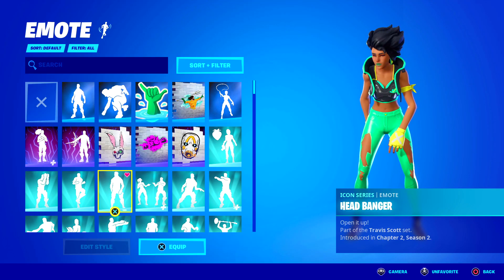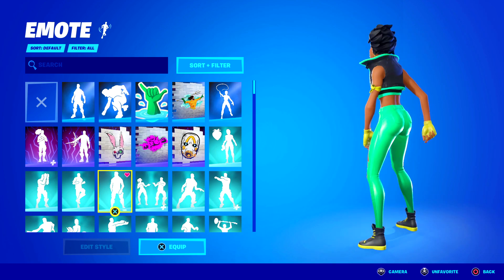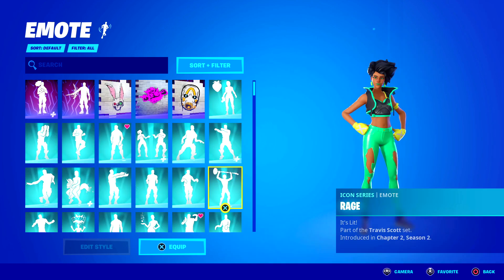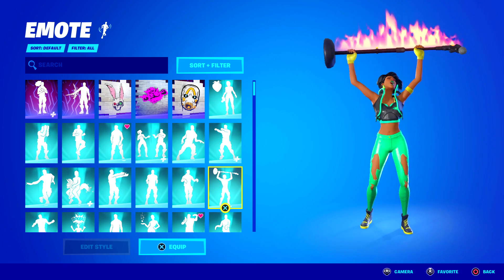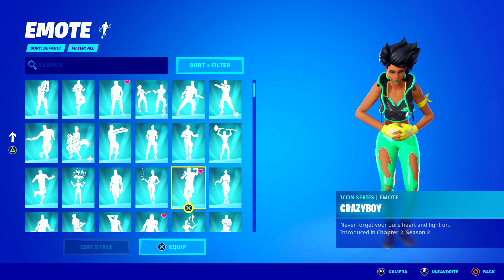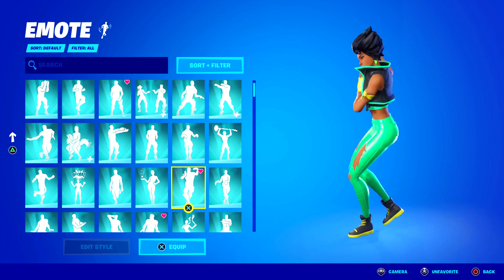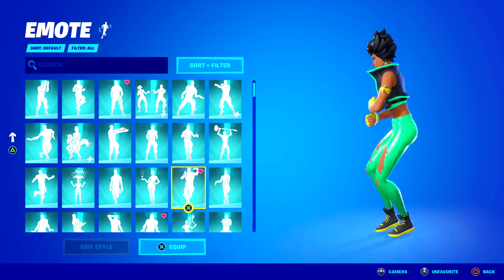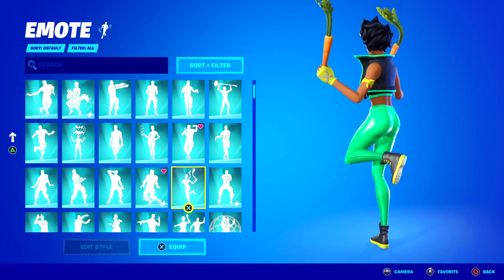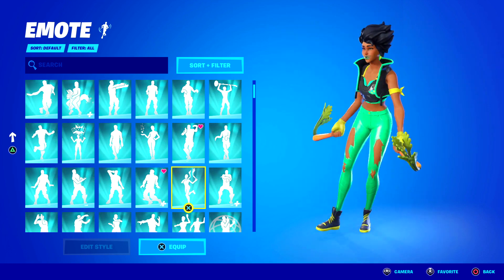Starting from the top they have Headbanger from the Travis Scott set - this emote should never return and is pretty rare now. They also have Rage from the Travis Scott challenges. Crazy Boy is currently the rarest Icon Series emote in the game; it's not been out for over 400 days and is super clean - I love the music to this one. Frolic is pretty new but still a good emote for sure. Who picked up Frolic? Let me know.